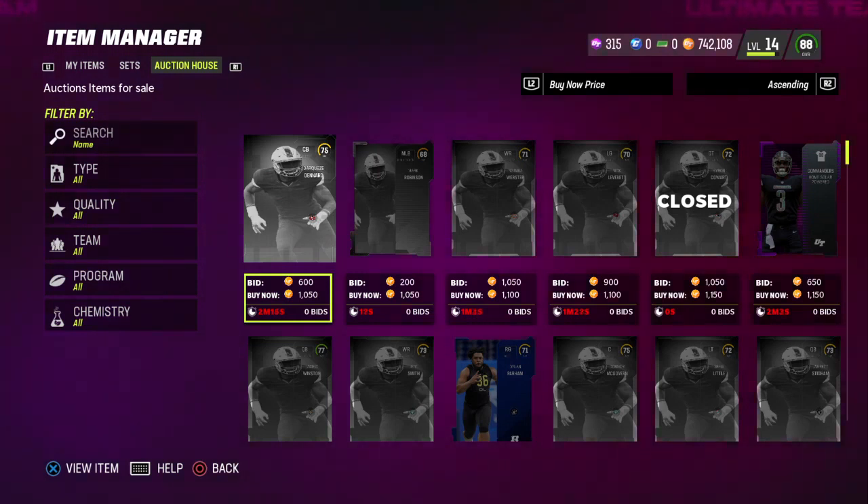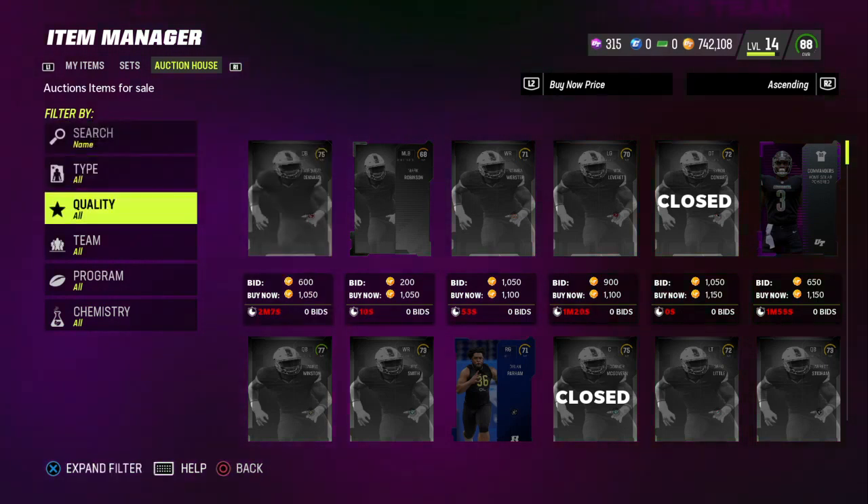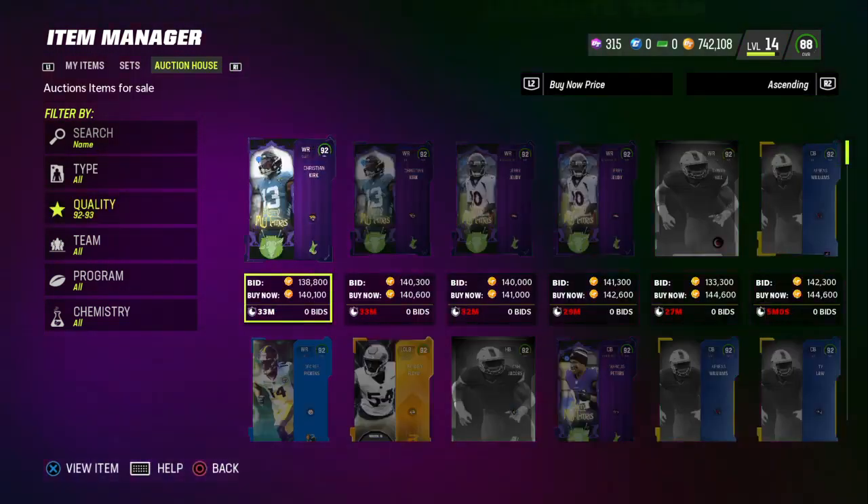In this video I'm going to be showing you a method that is 100% profitable — you can only make coins from it. The first thing you want to do is go to the auction house and filter down to 92 to 93 overalls.